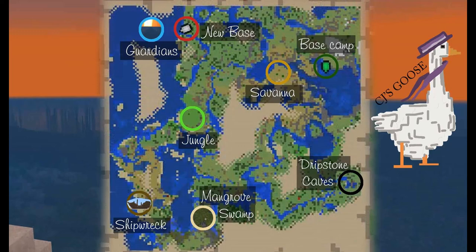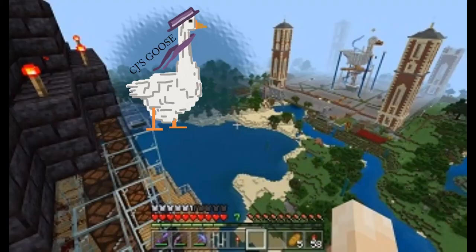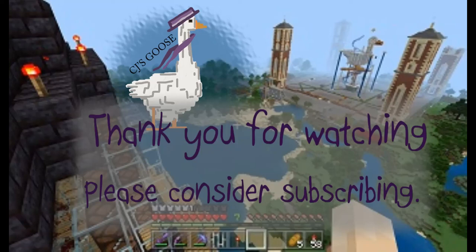And here's a map of my progress so far. You can pause this and see all of the locations — where the new base is, the base camp, all of the other things. So let's finish this one — take a quick peek at the sunset over our new location. And this has been CJ's Goose. Thanks for watching — I can't wait to begin setting up. See you next time. Bye.